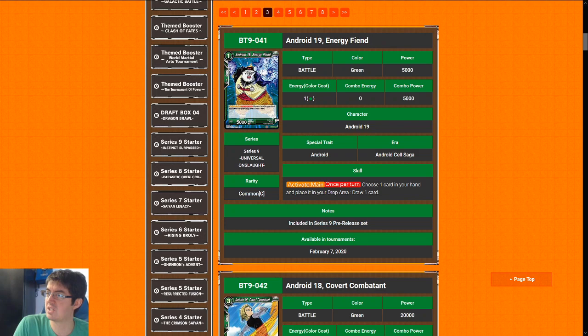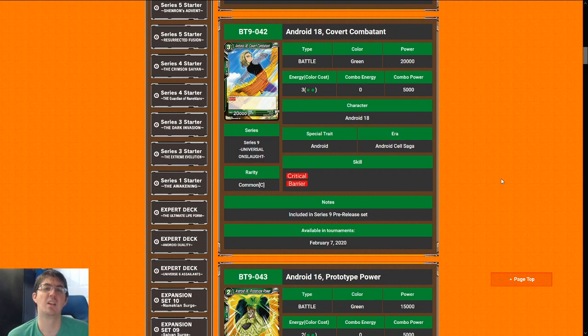Card quality is a bit higher this time around, so I'm going to give this card a seven — I traditionally used to give these cards an eight, but card quality is a lot higher for the commons and uncommons in the set. Perfect example: Android 18, Covert Combatant. This card is power-crept to hell and back.